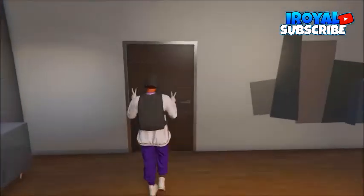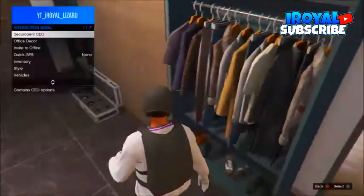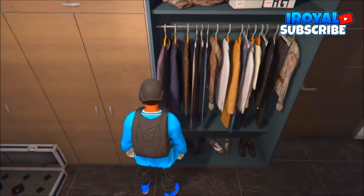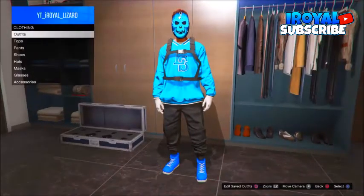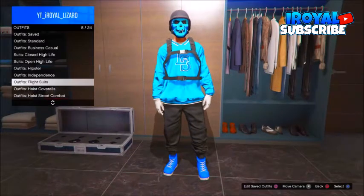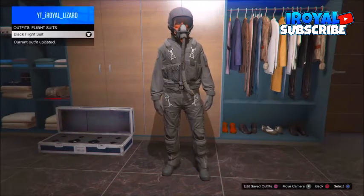Alright guys, let's jump straight into the video. So guys, you have to come to your apartment, after that just go ahead over to your wardrobe, go into your wardrobe, go into your outfits, from here just go ahead over to the flight school outfits, and yeah guys just go ahead and pick the black one.